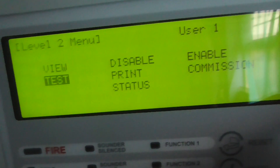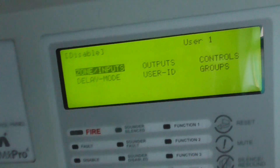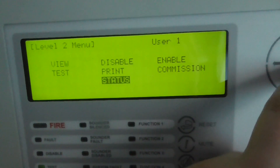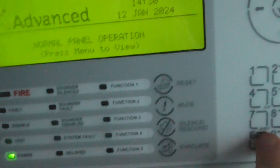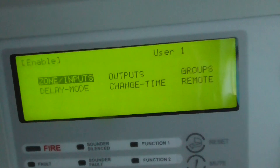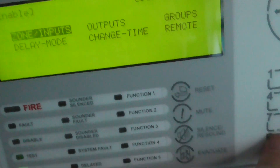We can disable sounders and zones and stuff like that, as you can see. We can print and then check the status — it's just the home screen. And if we go back, we can enable all this again: the zones, the inputs, sounders, outputs, groups and delays.